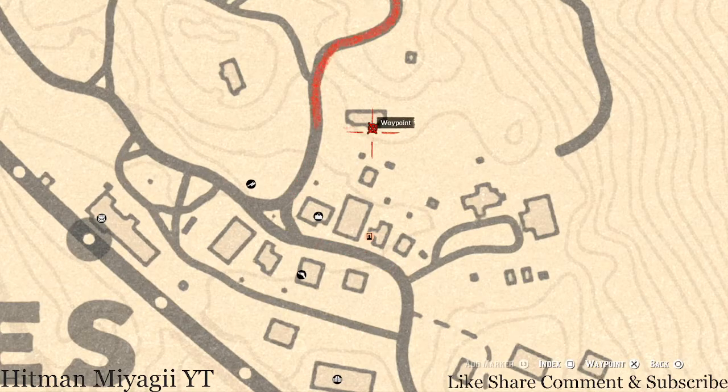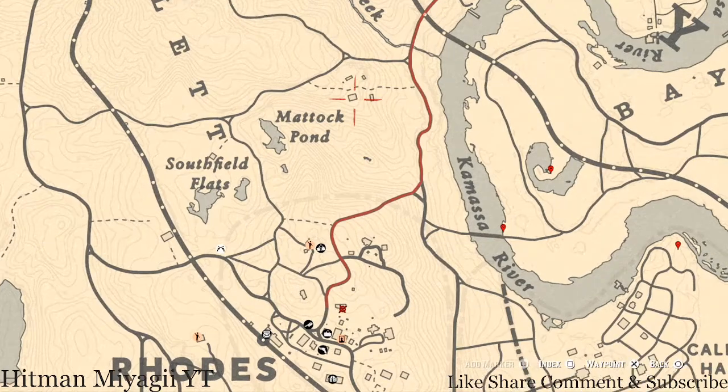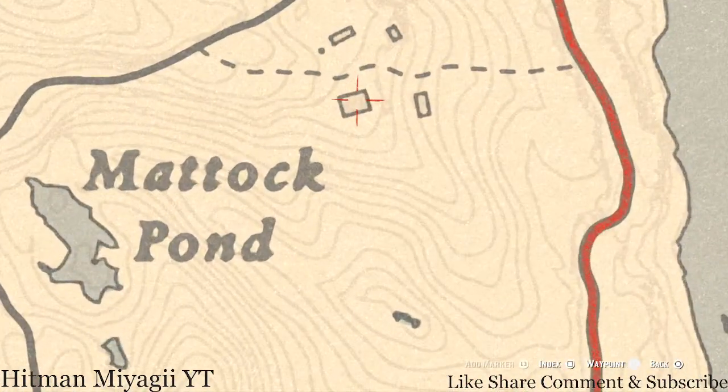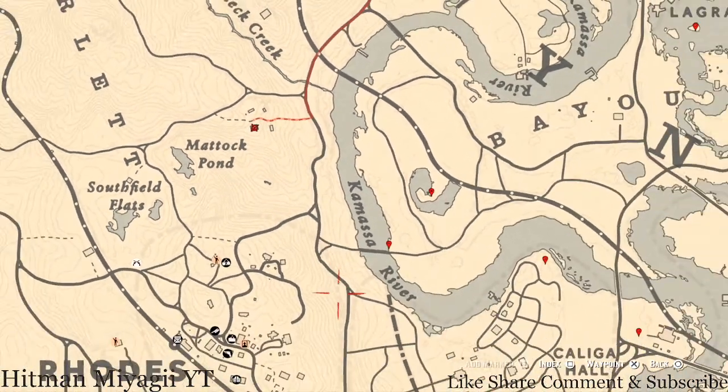Right here inside this little room next to the house — you can't get into the house but you can get into this little room — there's a work table, and on that work table you'll get a Nine of Pentacles tarot card. Up here near Mattock Pond there's a farmhouse, and right inside this house in the chest in the bedroom you'll get a New Guinea Rosewood Hairbrush.